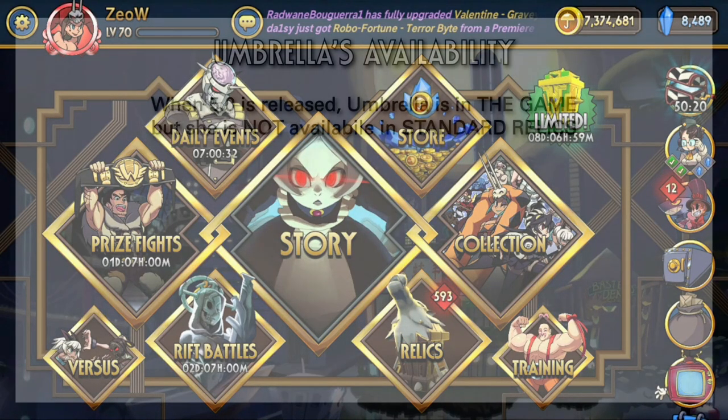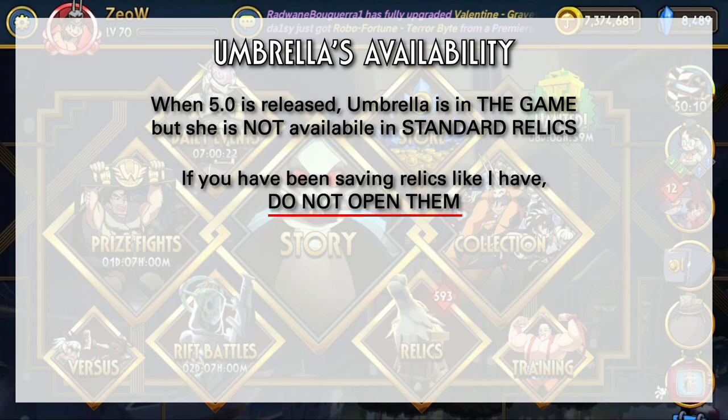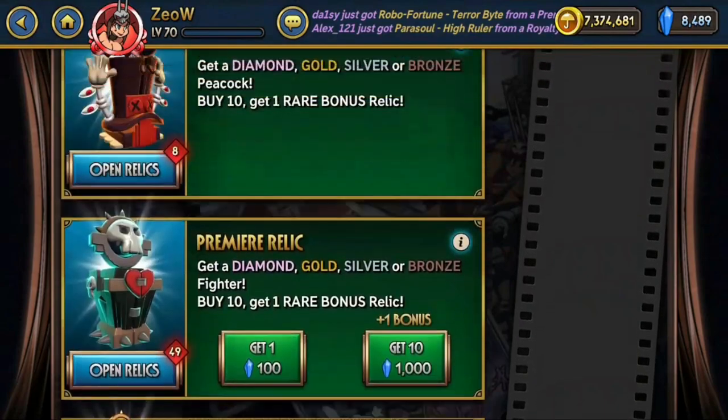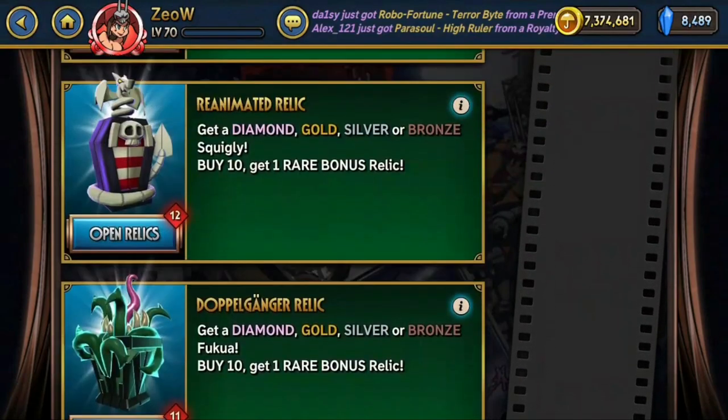Here's the thing. When 5.0 is released, Umbrella is in the game but she will not be available in standard Relics. That means if you have been saving Relics like I have — I have like 500 Relics in my back pocket right now — do not open them because Umbrella will not be available there. This is very important guys. Umbrella will only be added in these Relics when 5.1 launches.